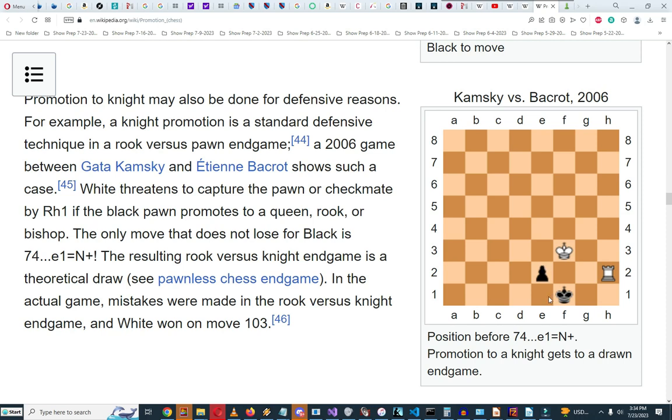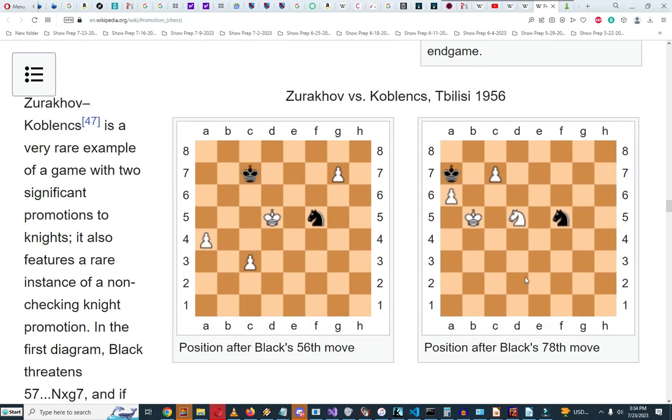Here's another example: black is to move and can move from e2 to e1. He could promote it to a knight and get a drawn endgame. That's another example of promoting to a piece other than a queen.